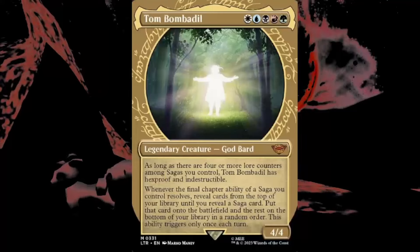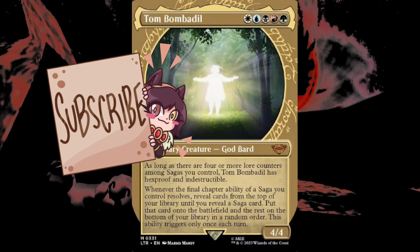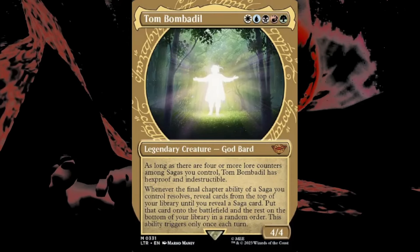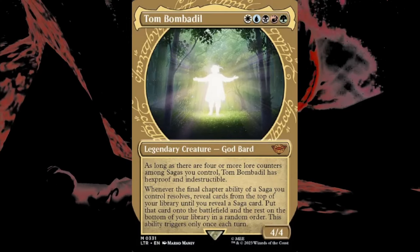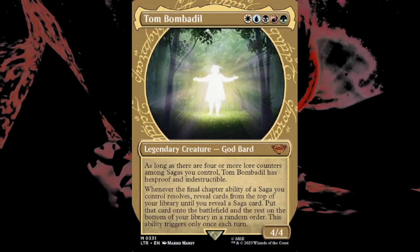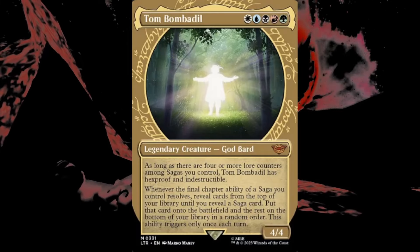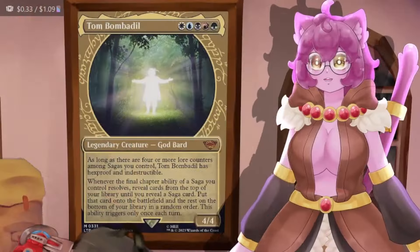Tom Bombadil is a five-mana five-color commander. If there are four or more lore counters on sagas we control, he's got hexproof and indestructible, so he protects himself quite well. Whenever the final chapter of a saga resolves, we can reveal cards from the top of our library until we hit a saga and put it on the battlefield for free. It's basically saga cascade, but it only triggers once per turn, so we have to be very careful with how we use him.